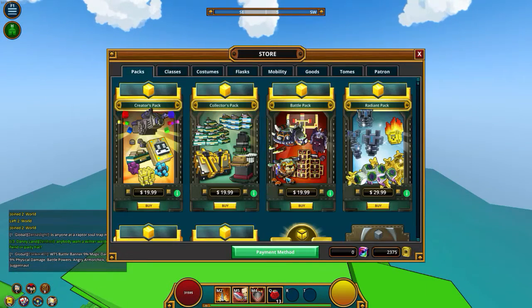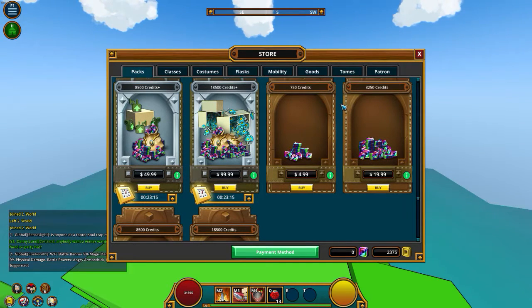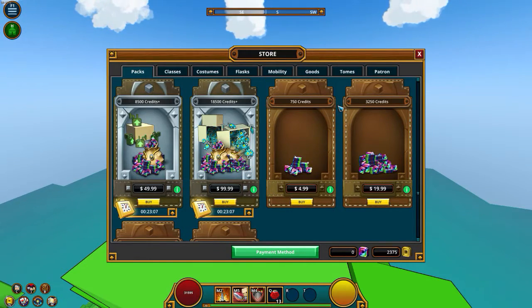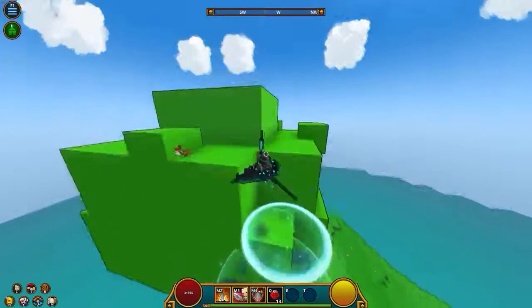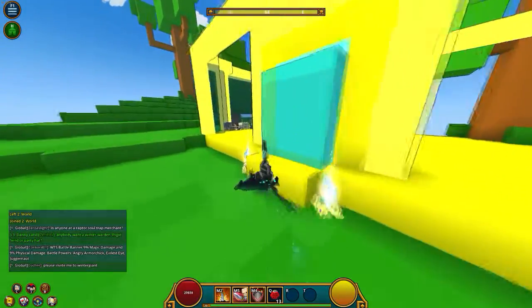I'm going to do the math right now. If we go to the credit thing here, it's $4.99. So $4.99 divided by $7.50 is 0.666 per — so it's roughly around four dollars, under five dollars.